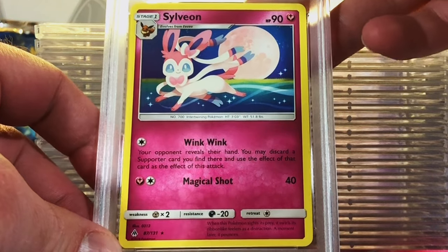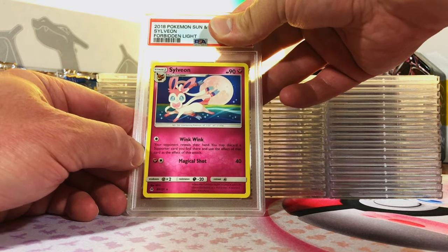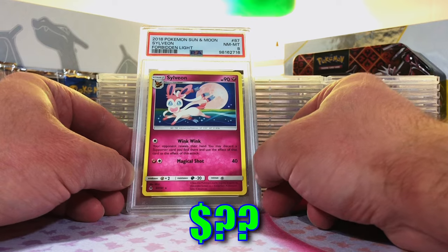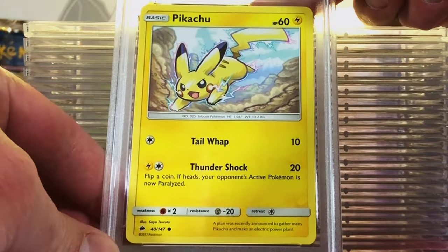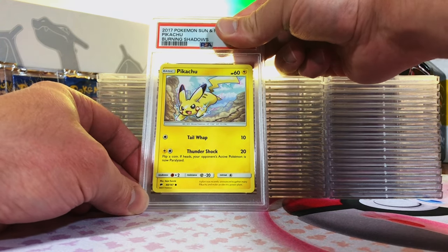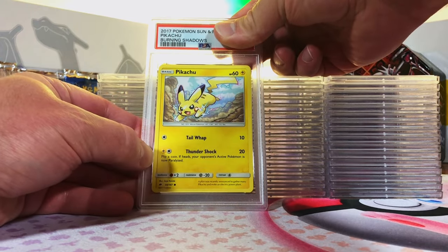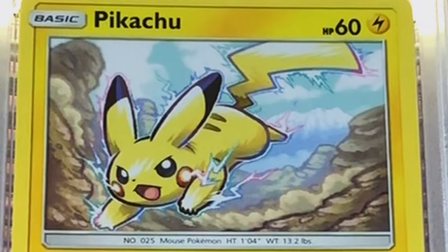Sylveon Non-Holo Rare from Forbidden Light — I'm going to guess an 8. Near Mint 8. Right on the money. It's an Eeveelution, had to try it out. Burning Shadows Pikachu Common — you know I love my Pikachus, we're grading this sucker. Gonna guess another 8. Near Mint 8. No problem at all. Love this artwork.